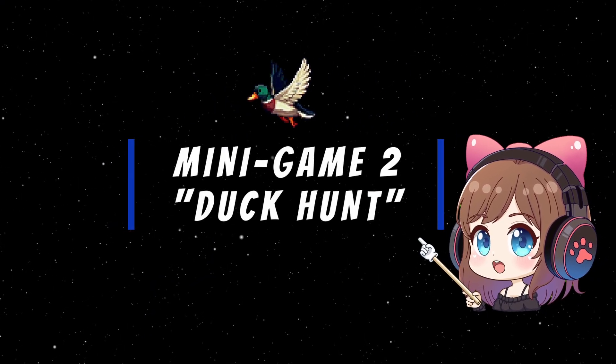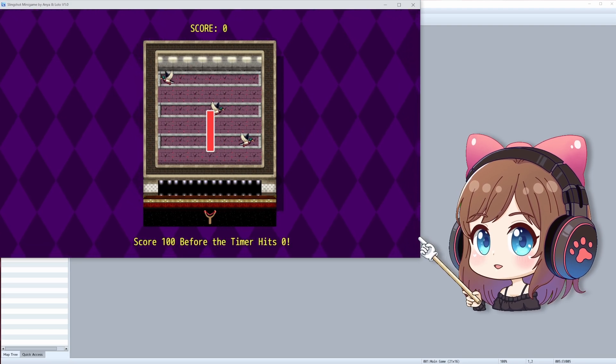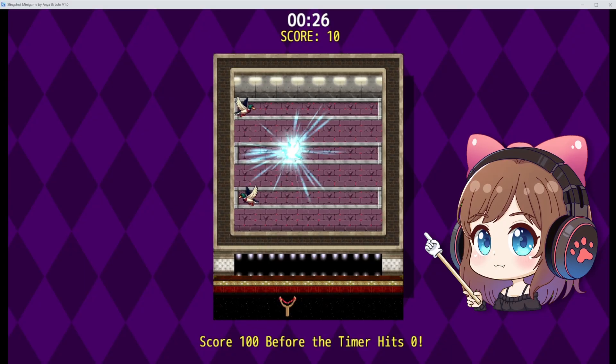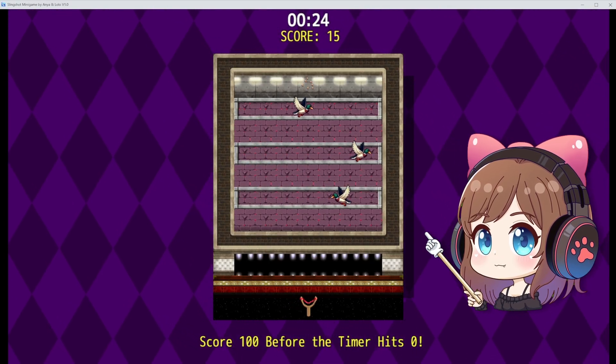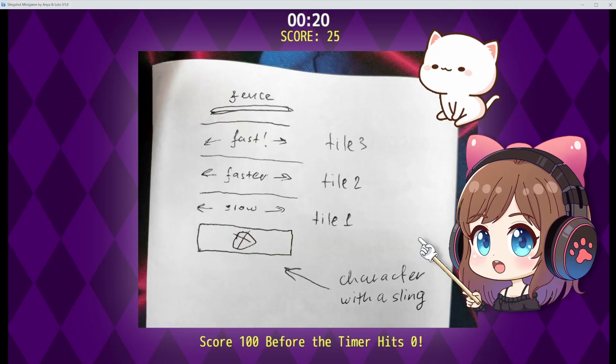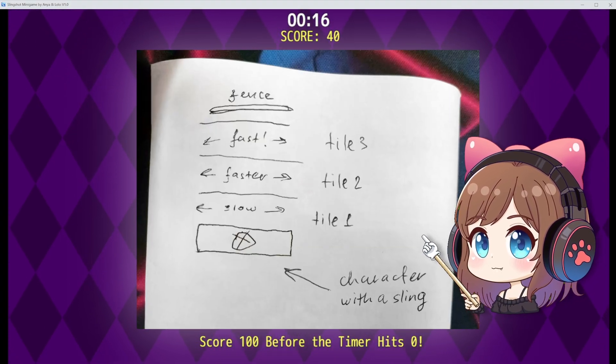This one was actually a commission project. The goal was to create a simple shooting gallery inspired by Duck Hunt. The entire mechanic is event-driven and no plugins were used — everything you see was done manually through event commands. As you can imagine, getting it right took a lot of trial and error, so I had to carefully think it through.